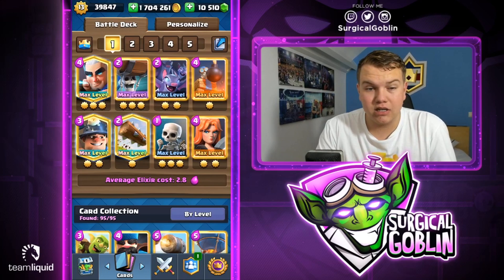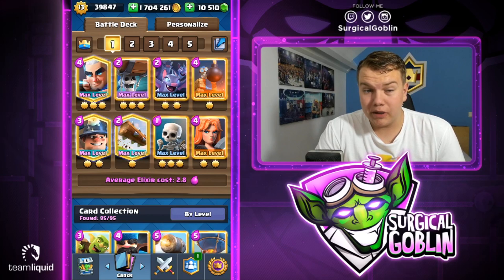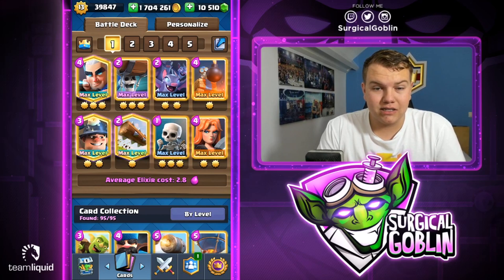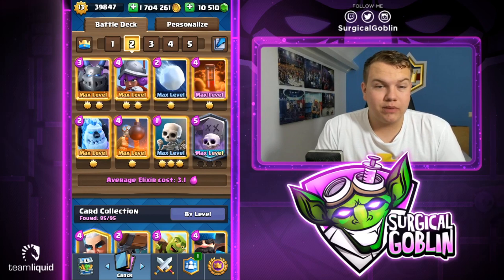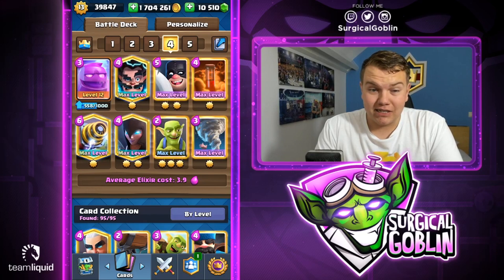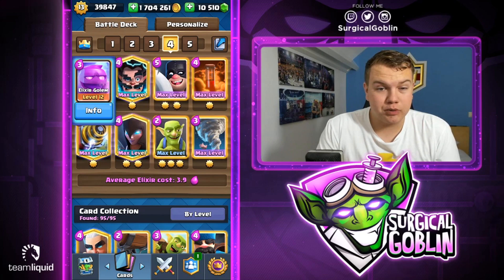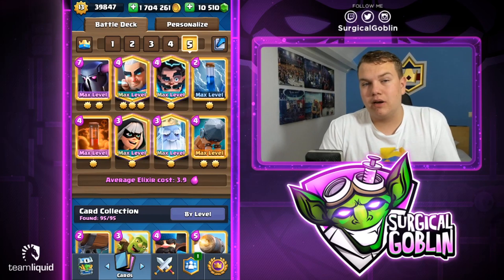I have five decks ready. The first one is a pretty popular minor control deck — no big spell, with magic archer, valkyrie, and bomb tower. Bomb tower is actually really good right now, you'll see me use it quite often. The next one is a graveyard deck with a bomb tower, third is a balloon deck also with bomb tower, fourth is an elixir golem deck — I haven't played much with elixir golem but it looks pretty interesting and I love decks with tornado.